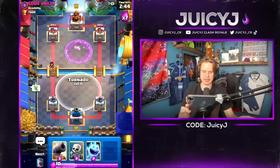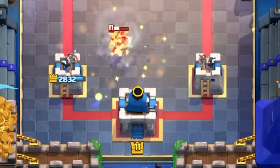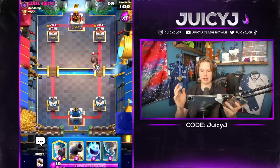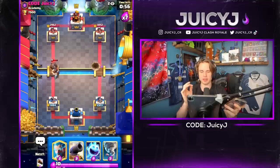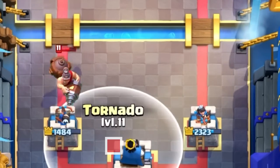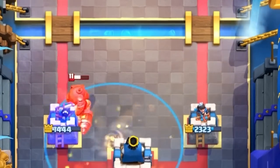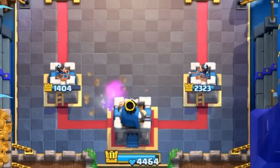A lot of people don't actually realize that you can activate King Tower versus the Electro Wizard. This is the placement you're going to be looking for. For the Mighty Miner activation, it's important that they've already used the ability. If they have the ability still available, this might not always work because they might use it once they get to the tower. This is the placement you want to use — make sure the Mighty Miner is in the inside tile as well.